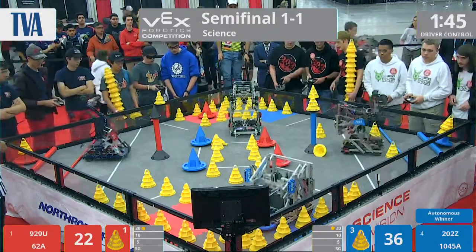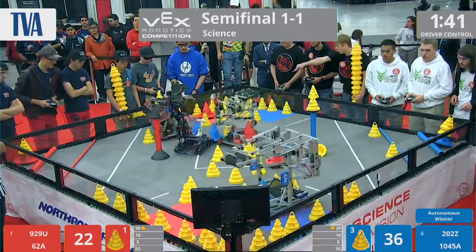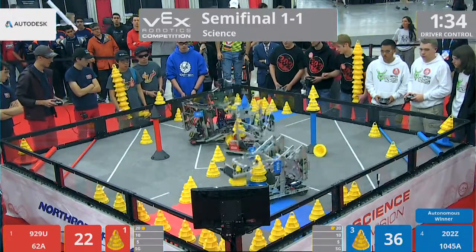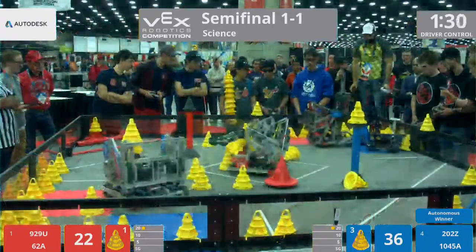3, 2, 1, go. 62A going for the defensive play, trying to push the blue mobile goals away from 202Z. They can't score and can't build stacks if their mobile goals are inaccessible.